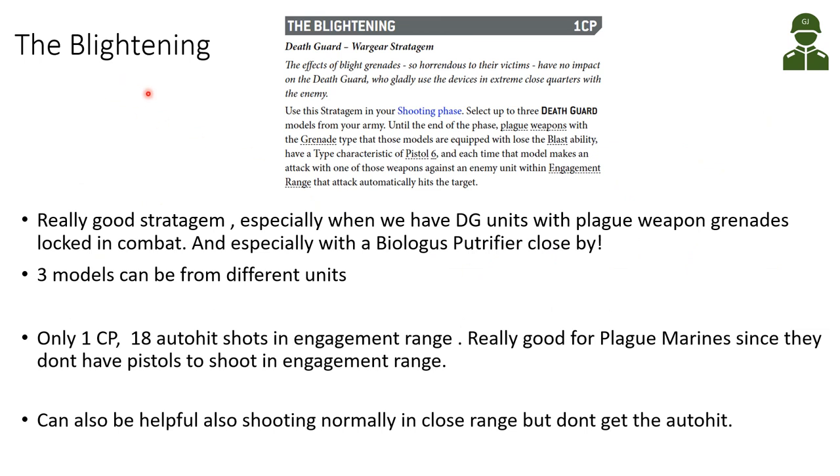Moving on to the Blightening Stratagem. It costs one command point, and we use it in our shooting phase. We can select up to 3 Death Guard models — importantly models, not units. Until the end of the phase, plague weapons with a grenade type lose the blast ability and get a type characteristic of Pistol 6. Additionally, if we are attacking with this grenade-pistol against an enemy within engagement range of this model, we get an automatic hit on the target. This is a really good stratagem, especially when Death Guard units with plague weapon grenades are locked in combat, and especially if a Biologous Putrefier is close by.